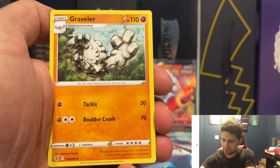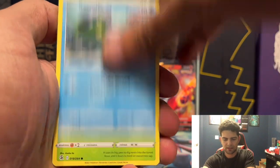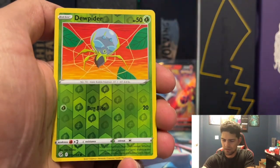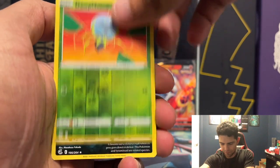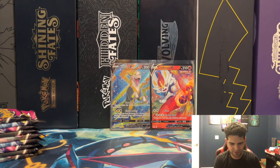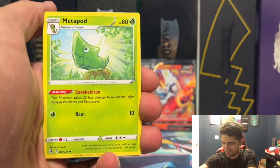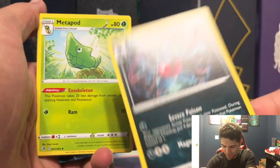Paddle Pass, Paddle Pass, Graveler, Shuckle, Buneary, Basculin, Grubbin, Mankey, Dewpider Reverse, and a Toxicroak non-holographic rare. These artworks have the Pokemon in like a pose pretty much, which is hilarious — the Cinderace is like kicking that fireball, like 'yeah, you ready, you ready?'